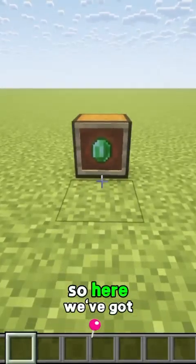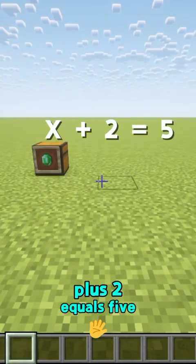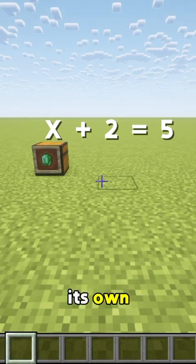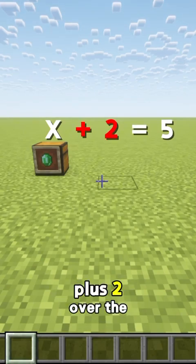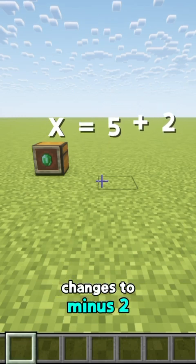Here we've got a chest of emeralds. This chest of emeralds is x, and we've got x plus 2 equals 5. To get x on its own, we've got to move the plus 2 over the equal sign. When it moves, it changes to minus 2.